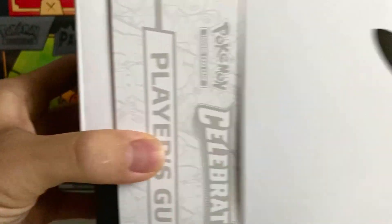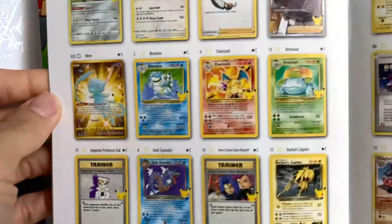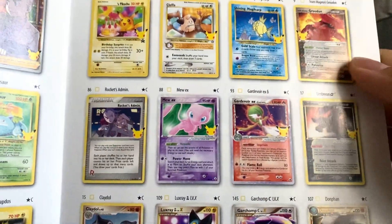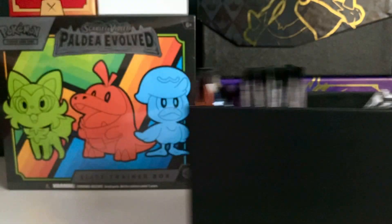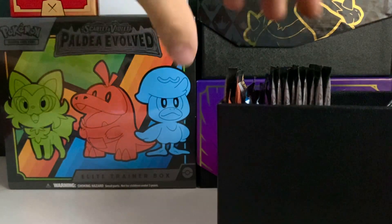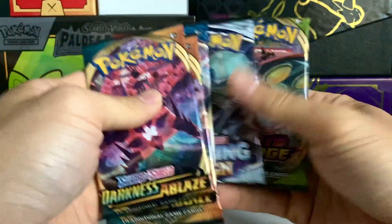I don't think we need to review much of the content, but maybe we'll look into it a little bit. Classic Collection — definitely want to pull any of those four: Mew, Blastoise, Charizard, or Venusaur. I've actually never pulled the Magikarp. Omron would be nice again. Let's see what's inside. I think we get a couple of extra booster packs beside the Celebrations — 11 Celebrations packs. We get Vivid Voltage, Darkness Ablaze, Battle Styles, Chilling Rain, and Vivid Voltage.